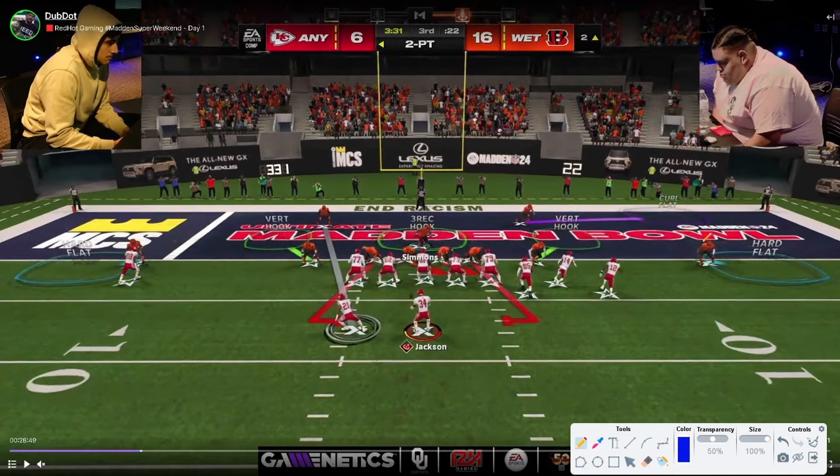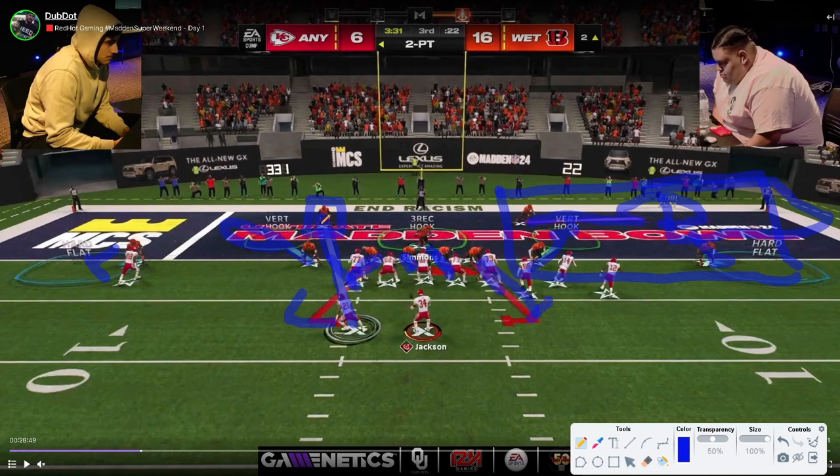Two-point conversion time — kind of an exact copy of John B's defense. We've got a hard flat, another hard flat, a man-up with a vertical hook — probably for a running back wheel. This appears to be a 30 or 20-yard curl flat that will defend the back right corner. This whole section of the field is defended by zones. We see the same crash to the right — probably for run defense — with contains trying to make it harder for him to scramble. The only thing really open is that back right corner, which is probably where John B's user is going.